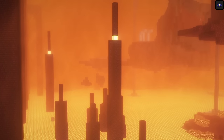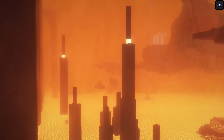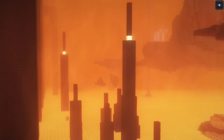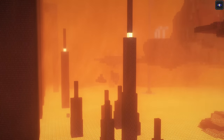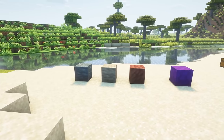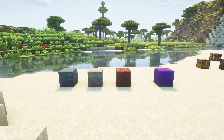Obsidian spikes will now decorate the nether's lava floors. Rarely you may find a big one with a light on the top — if you choose to climb it you'll be treated with a loot chest and blaze spawner under it. Four new stone types are added to the world: shale, myelite, limestone and jasper.